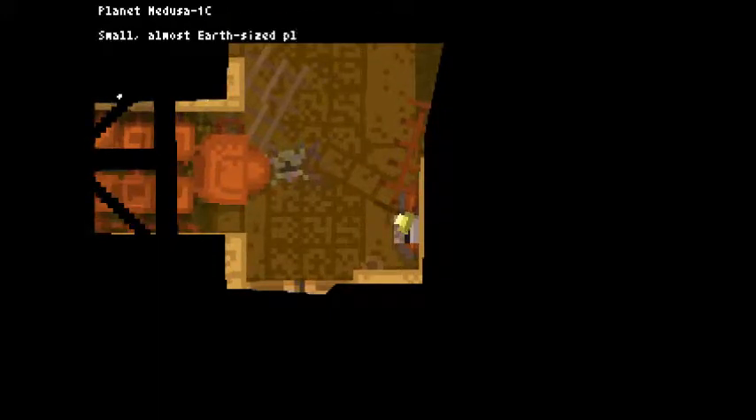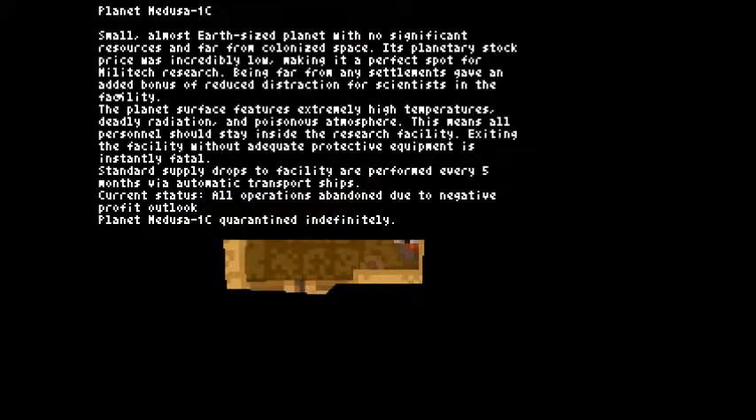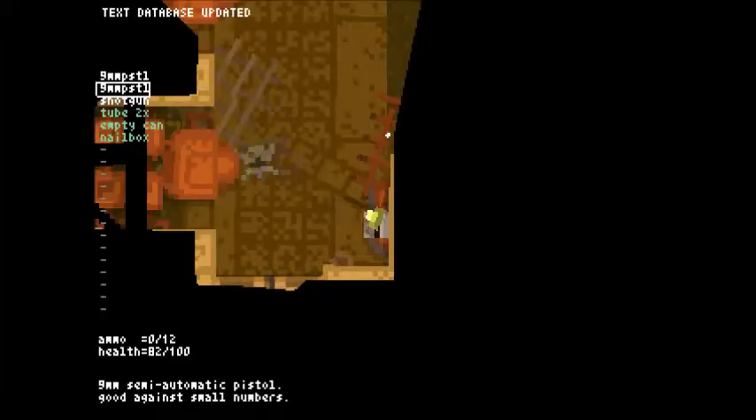Planet Medusa 1c — small, almost-airless planet with no significant resources and far from colonized space. Its planetary stock price was incredibly low, making it the perfect offer for Militech research. Being far from any settlements gave an added bonus of reduced distractions for scientists in the facility. The planet's surface features extremely high temperatures, deadly radiation, and poisonous atmosphere. All personnel should stay inside the research facility — exiting without adequate protective equipment is instantly fatal. Standard supply drops are performed every five months via automatic transport ships. Current status: all operations abandoned due to negative profit outlook. Planet Medusa 1c quarantined indefinitely. So I am stuck. Well, that sucks.